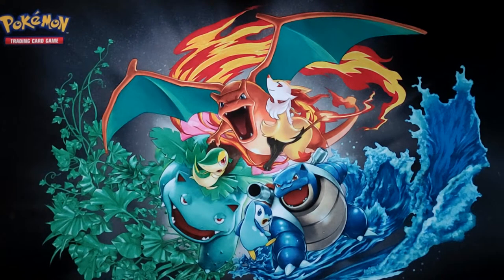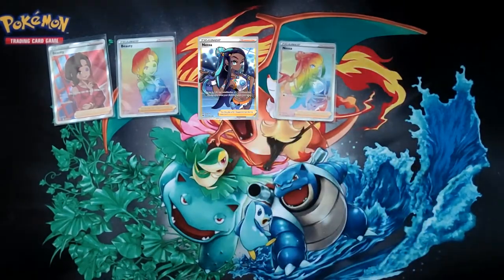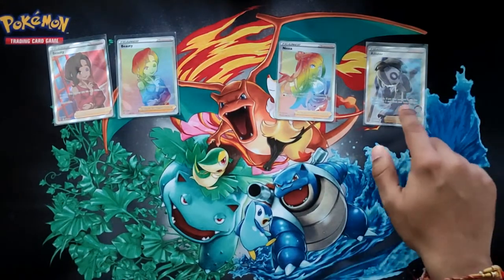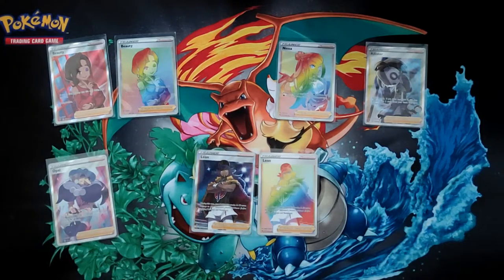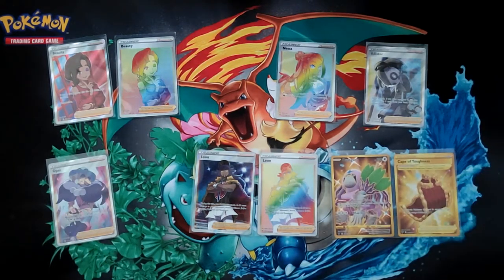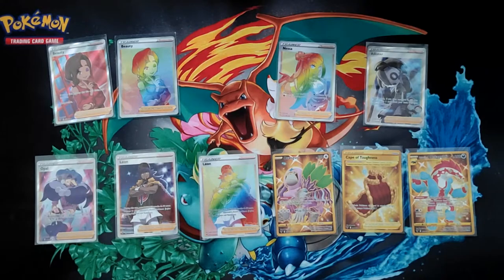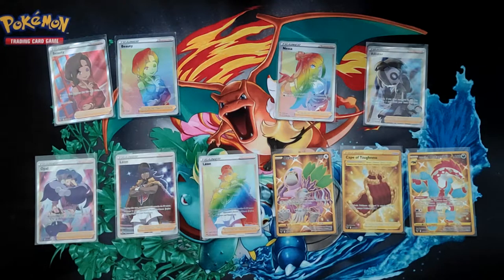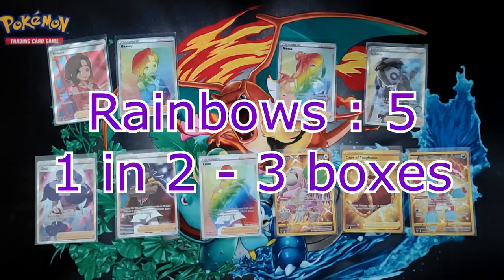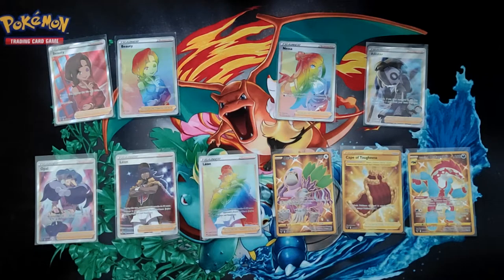On to the full art trainers and secrets: we got one Beauty full art and one Beauty rainbow, one Nessa rainbow but no full art, one Allister full art but no rainbow, one Opal full art but no rainbow, one Leon full art and one Leon rainbow — which is pretty awesome. For the secret rares we got one Oranguru, one Cape of Toughness, and one Galarian Obstagoon. In total, only three gold cards out of 12 boxes — so roughly one in four boxes. Five rainbow rares out of 12 boxes, and 12 total full art cards including trainer full arts — roughly one full art per box.